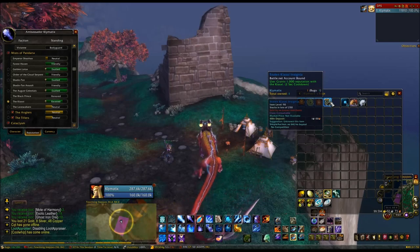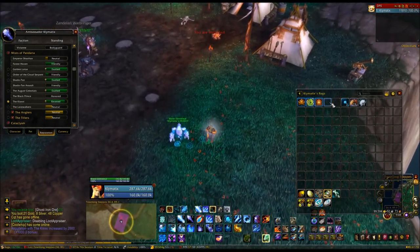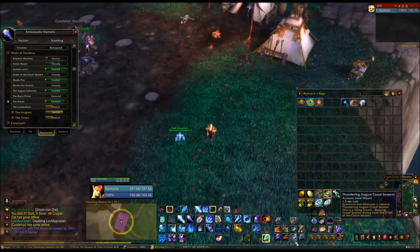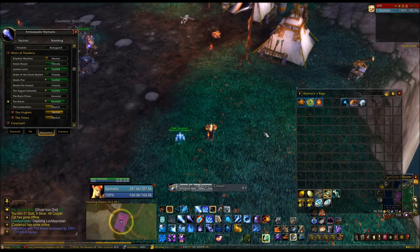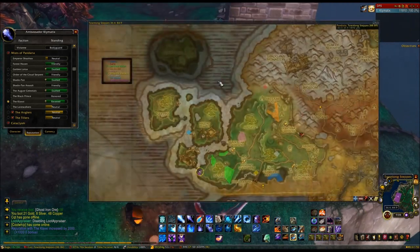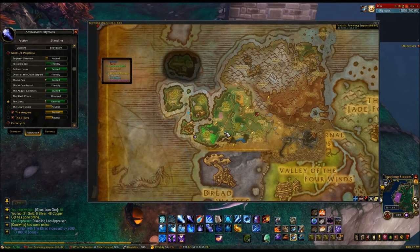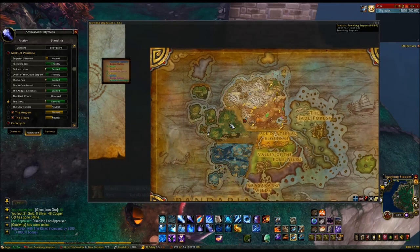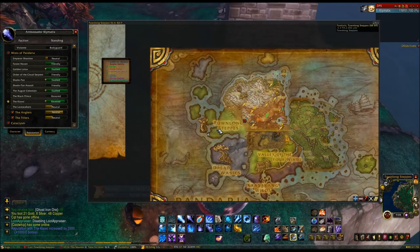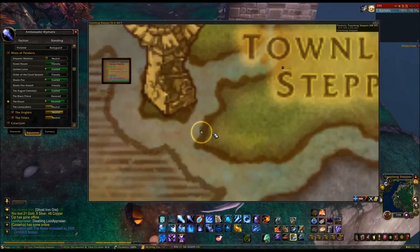I'm going to click the Klaxxi token because I need that one. This is what I do — we're going to start at location number one. This first location is right here in Townlong Steppes. Make sure you have your NPC Scan and NPC Overlay ready for this. It's going to be this purple square — they actually spawn right here. Let me open up my Cross Realm Assist.